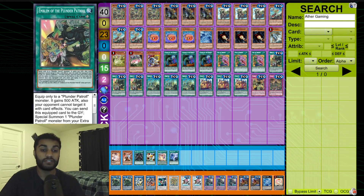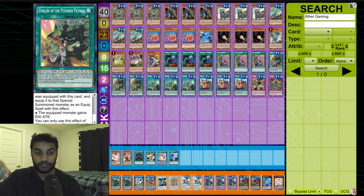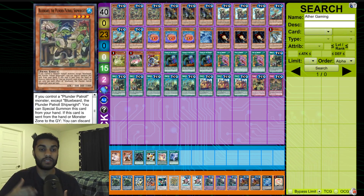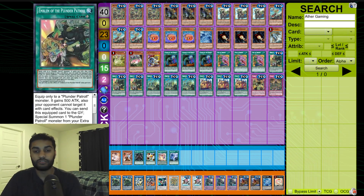Then we play triple Emblem of the Plunder Patrol — a new addition. You can only equip it to a Plunder Patrol monster; it gains 500 attack and your opponent cannot target it with card effects. It also has the ability to send the equipped card to the graveyard to special summon one Plunder Patrol monster from your extra deck with the same attribute as a monster on the field or in the graveyard, then equip that monster. Essentially you can equip it to a monster in the graveyard and keep floating — ideally getting Bluebeard so you can potentially draw two cards.